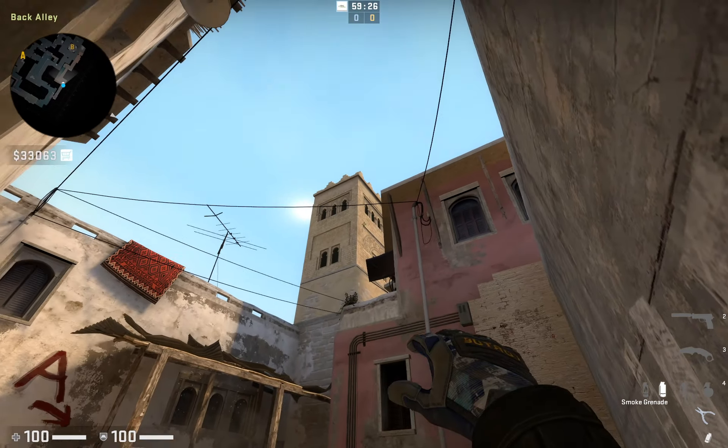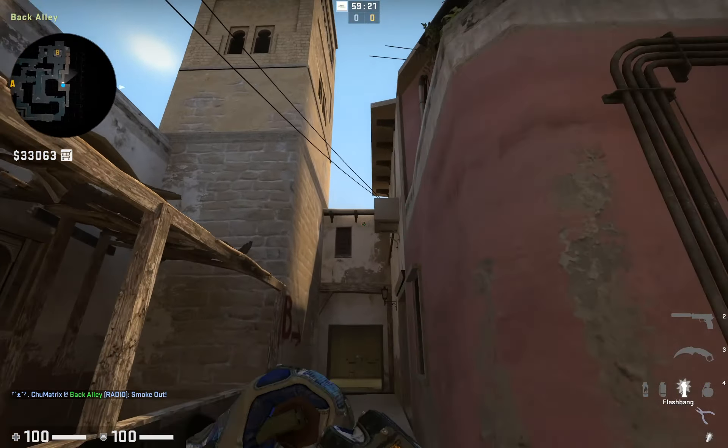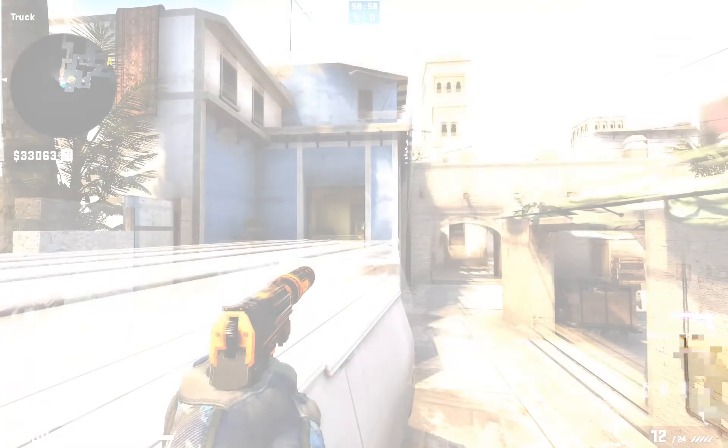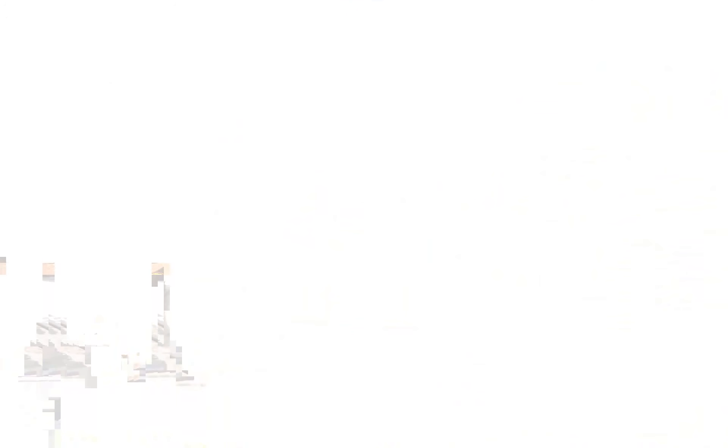You can combine this smoke with a simple flash to get an extra bit of help for the push. Just aim near the top of the apartments as you run in and jump throw while you run — this one doesn't need to be precise, so don't worry about lining up perfectly or using a jump bind. The flash will blind the opponents in a variety of positions on the site, and of course kitchen would have been smoked off if you threw the smoke first.